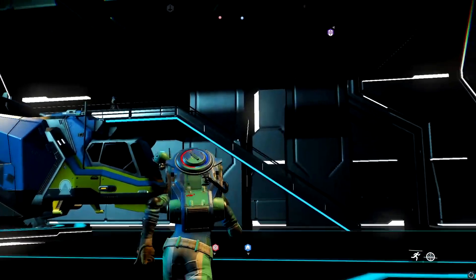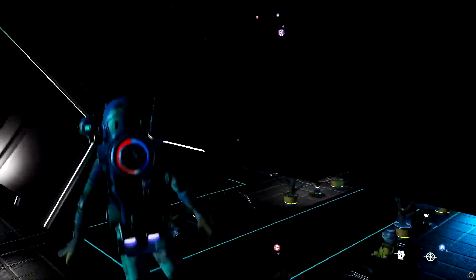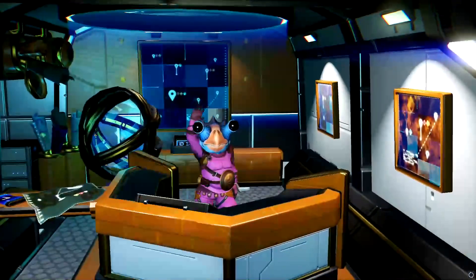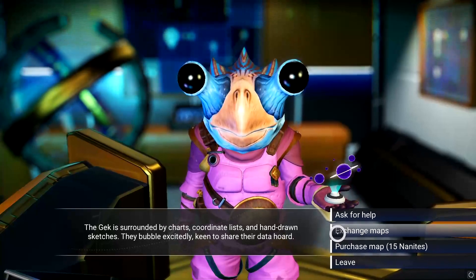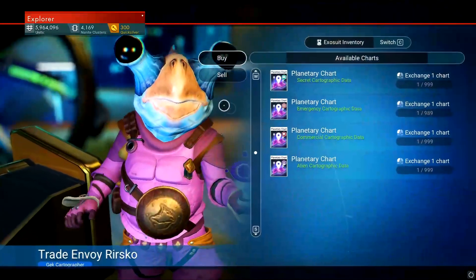So what do you do when you have a lot of navigational data? Come to a space station and talk to this guy right next to the portal. He'll ask what you want to do — you want to click on 'exchange map'.